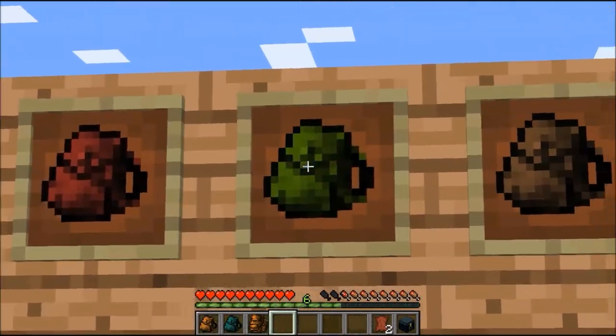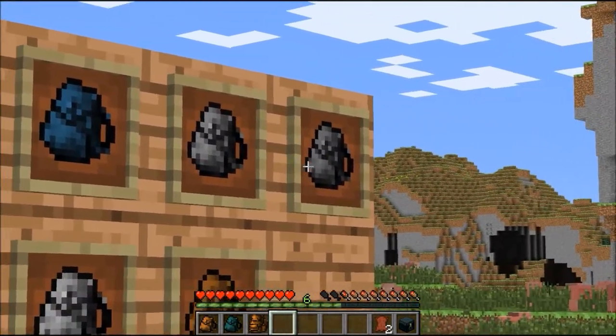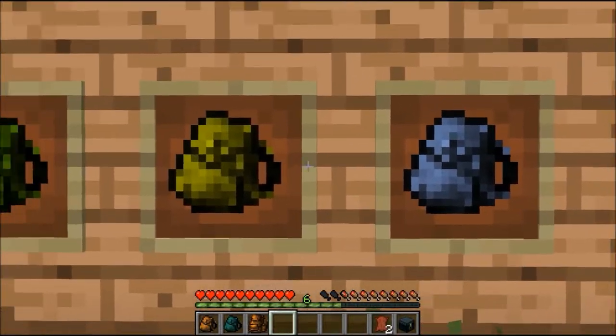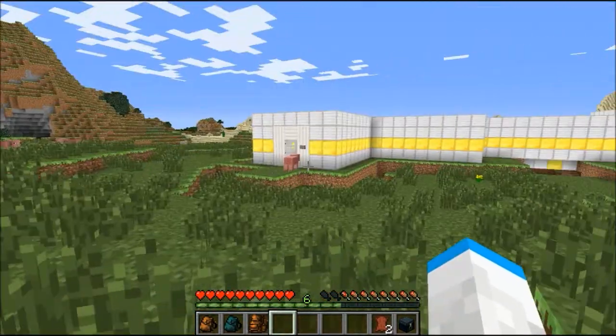There's all the colors of colorful backpacks you can get, and you can get these in the big backpacks too. So there's the black, and the red, and the green, and the brown, and the blue, and the purple, and the gray, and the white, and the orange, and the yellow, and the green. That's about it.